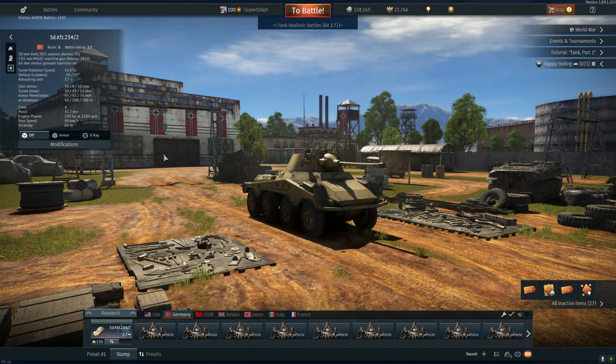This is the Puma SD KFZ 234/2, at 3.0 or 2.7. This is an armored car — an armored scout car for Germany that is also a tank destroyer. This is one of the best armored cars in the game, if not the best, and it does everything.